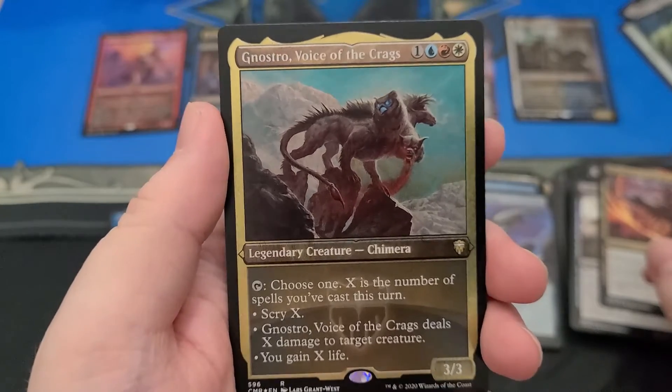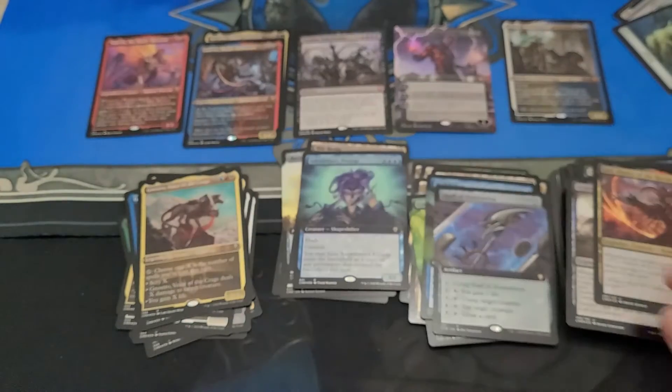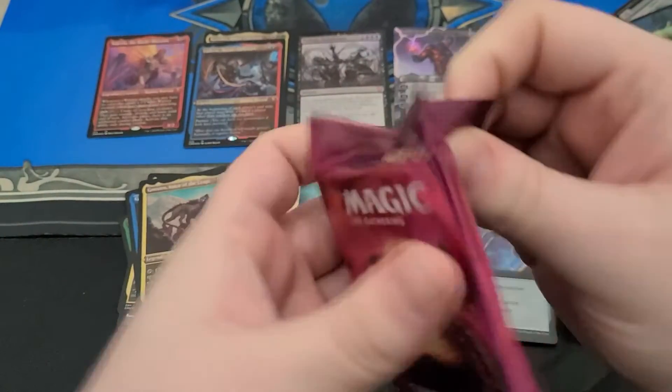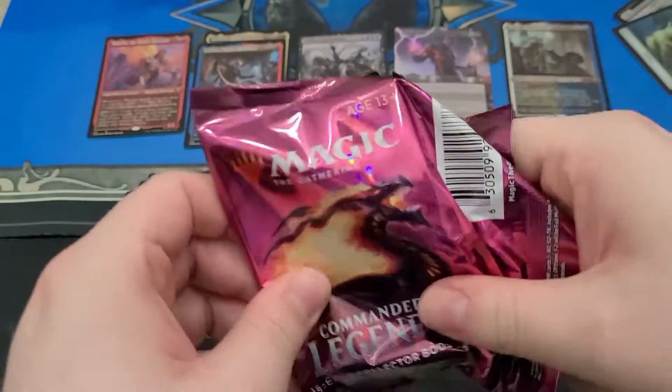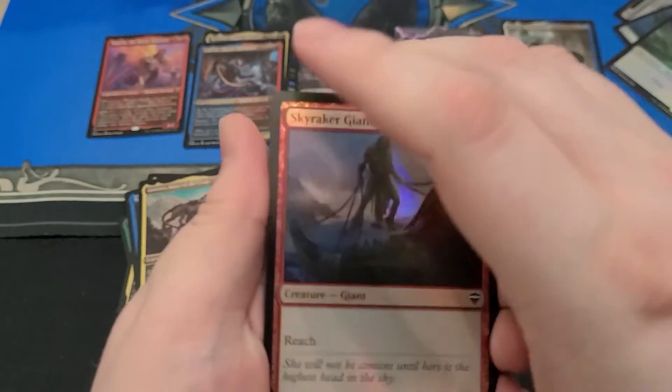That's the Chimera that does a million things when you tap it. The new Jeskai Commander — that looks pretty sweet. It has weird heads. It's a weird Chimera, right? No, it's just a Chimera — that's how Chimeras are. Because they're funky.